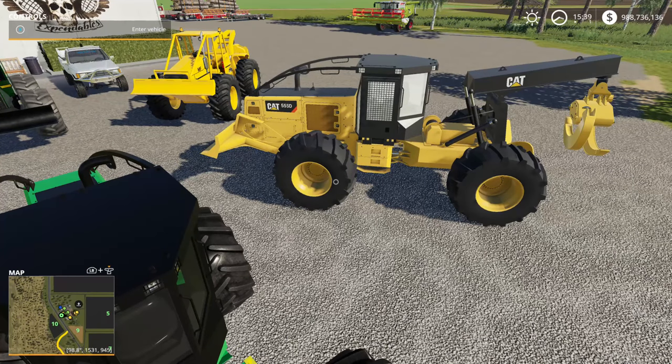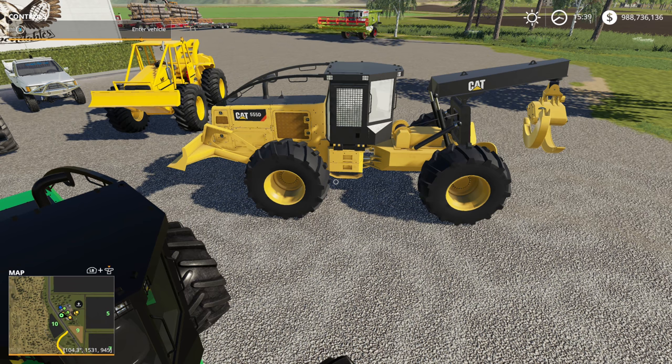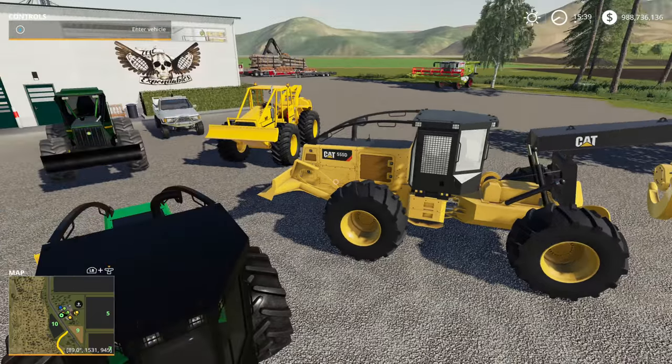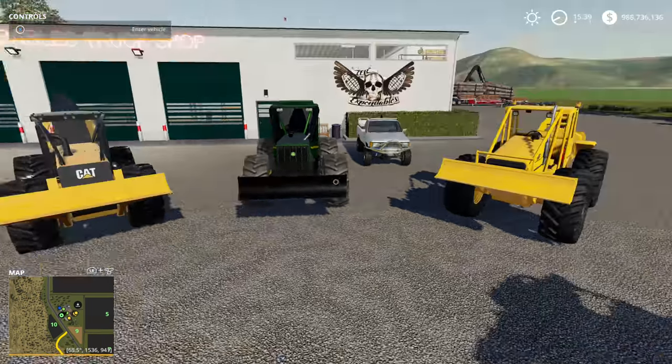Off to my right is the old Cat 555D — I can't remember who did this mod, but it's an old one. I think it's actually the first grapple skidder available for Farming Simulator 19, and it's been out already a year. They also have a cable version where somebody took the grapple off and made it a winch skidder, but that kind of takes the fun out of it. When it comes to skidding, I preferably use the grapple skidder — running a line skidder is just too easy and I don't really care for them.